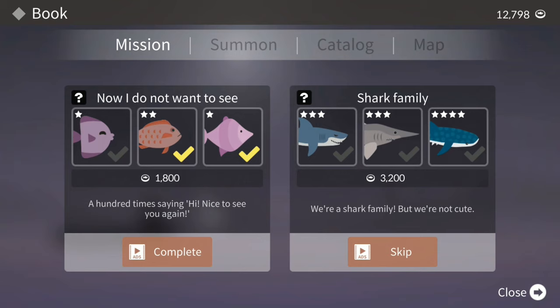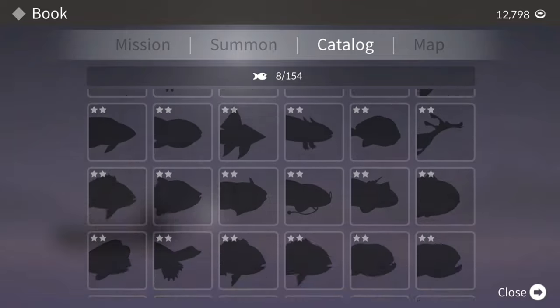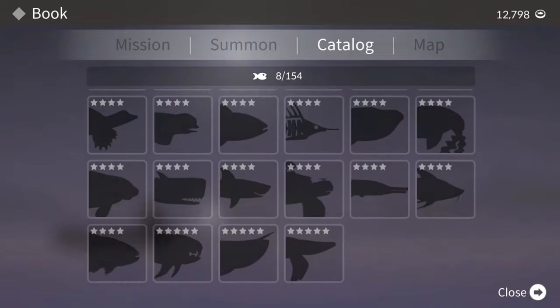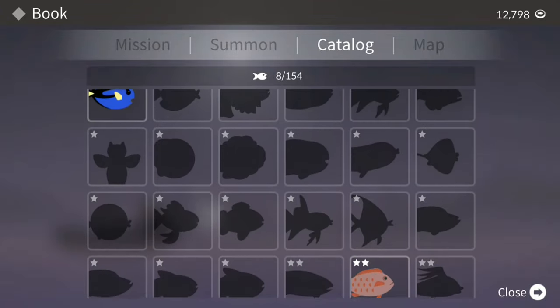These are kind of little missions to get a bunch of stuff. As you can see, there's sharks — there's a lot of different things you can get. There's 154 fish, and I am not anywhere near getting almost any of these.